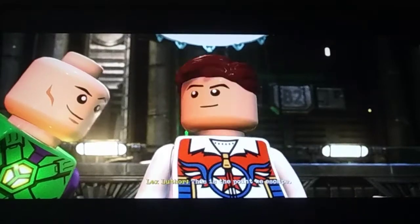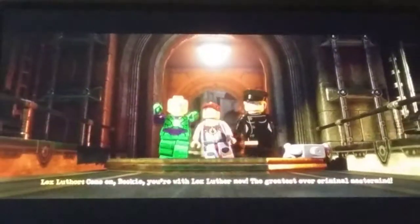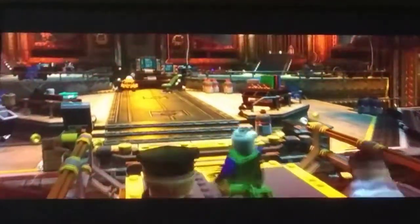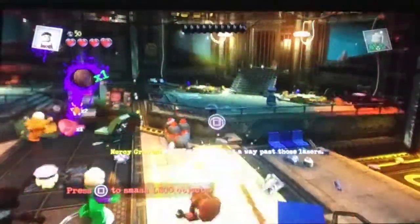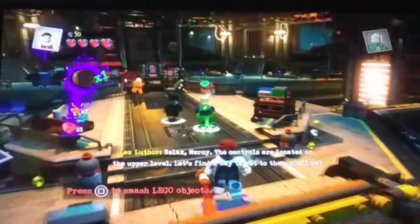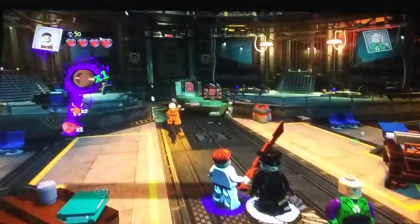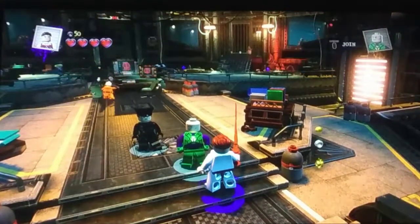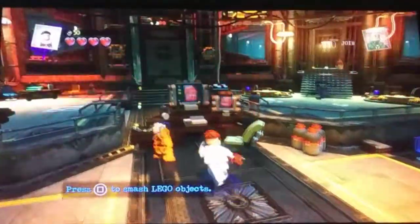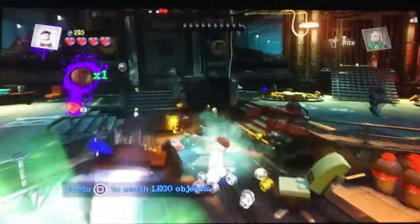Oh, this is the point we escaped. Come on, Rookie — you're with Lex Luthor now, the greatest criminal mastermind. Okay, time for some violence. It's not that we can't find a way past those lasers. Relax, Mercy — the controls are located on the upper level. Let's find a way to get to them. Luthor, talk to me. I'm your minion now, I need to know. Press square to smash Lego objects. Yeah, as I said, I have played a Lego game before.